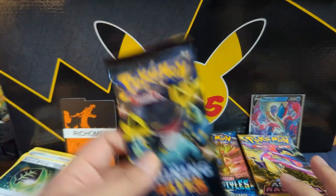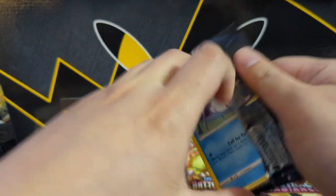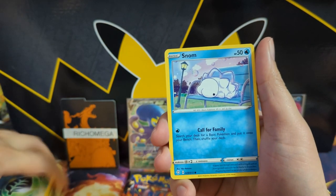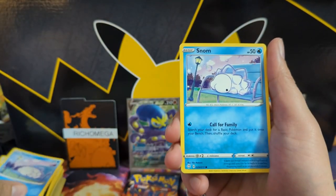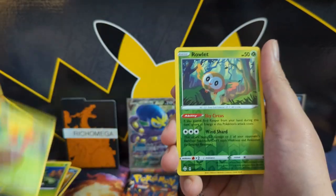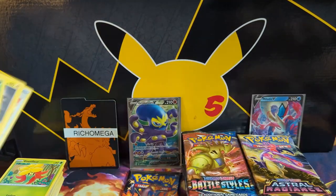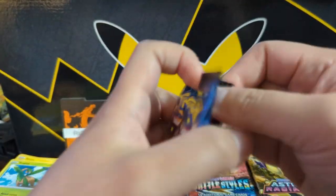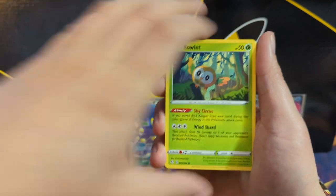Where do these packs come from? The Vivid Voltage might have just been from when I was breaking up products. I actually bought a Silver Tempest ETB for this break just to have Silver Tempest packs — I realized there aren't many products that include Silver Tempest. I've never opened a Silver Tempest pack before. I do have booster boxes but I'm keeping those sealed. We also had to open a Charizard UPC to get some packs.